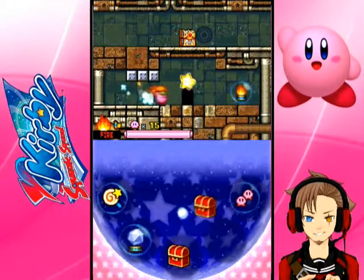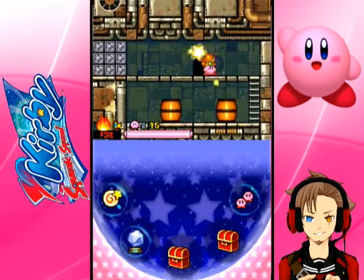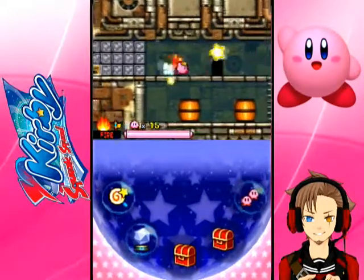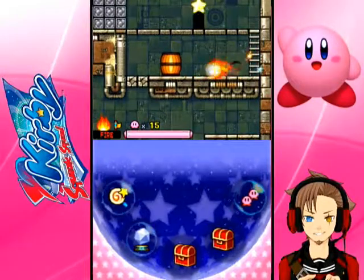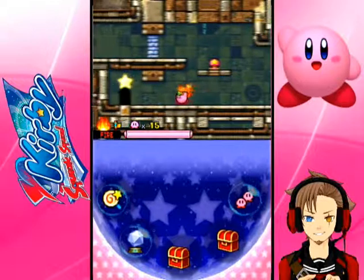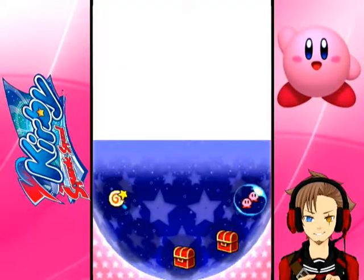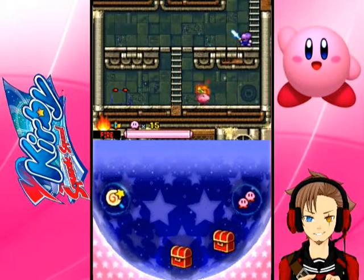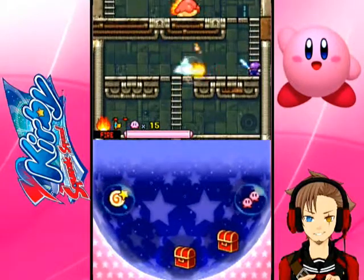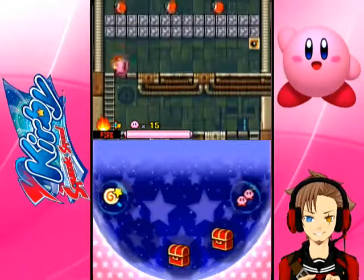There we go. There's chest number two. You can see chest number three up there - we can't access it at the moment, but give it time. Sadly, there's no other Kirby in there, which would be great. If I can get rid of the two Kirbys I got, then I'll have an extra life again. Anyway, we don't need metal. We really don't need metal. We just need to destroy things with fire. The precision of flame.